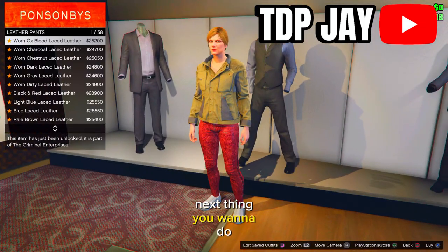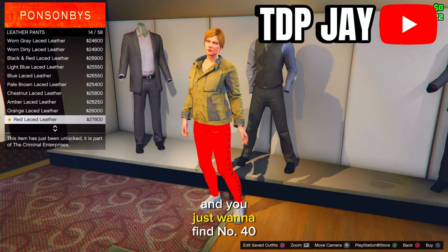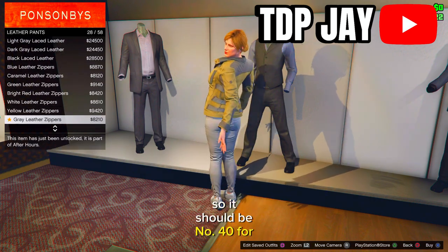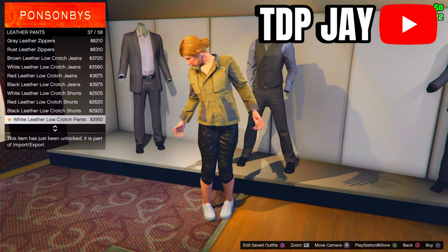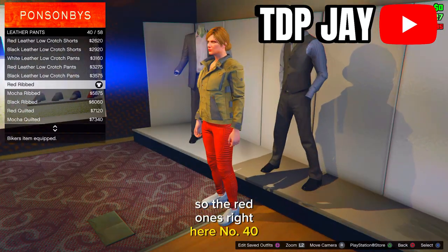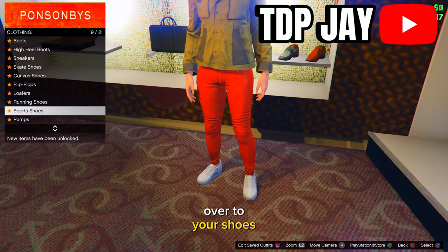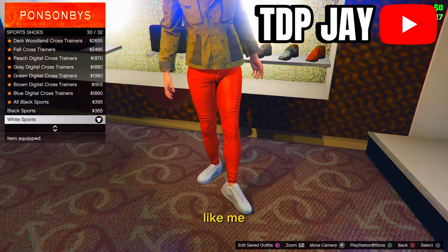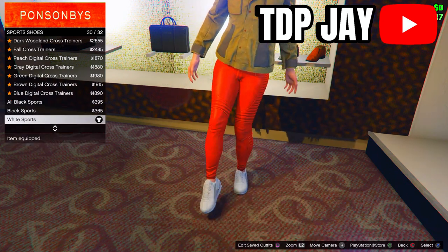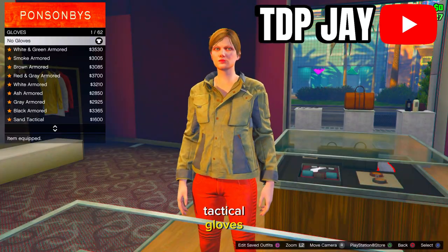Next, go to Pants and go to Leather Pants — find number 40. It should be number 40 for you as well — the red ones. Just equip those. Then go over to Shoes, go down to Sports Shoes, and put on the white sports shoes. After that, go over to Accessories and put on the light wool and tactical gloves.